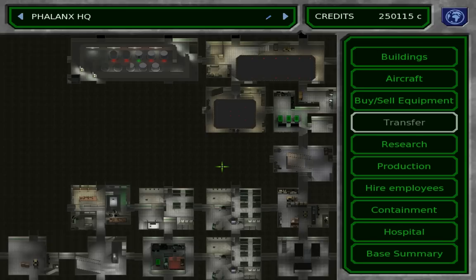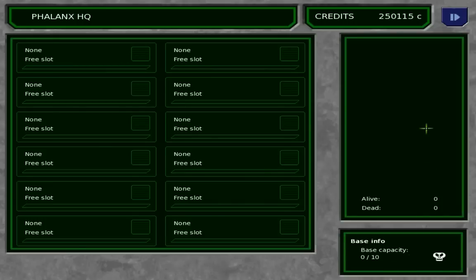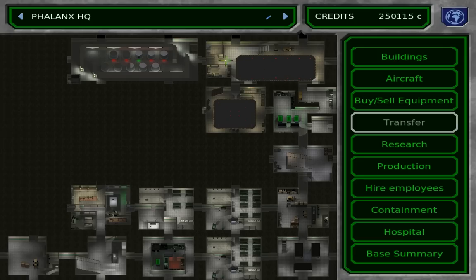And there we go, welcome to our base. It's actually quite interesting. The mouse-over shows what everything is: a small hangar, a table facility, a large hangar, some radar, the entrance, storage, power plant, living quarters, living quarters, hospital, command center, workshop, and laboratory. So that's what we're starting with.